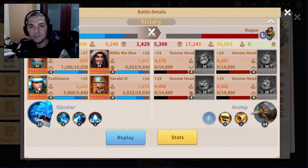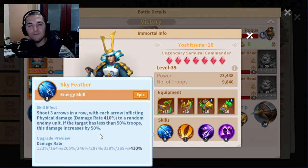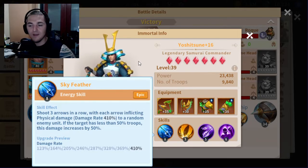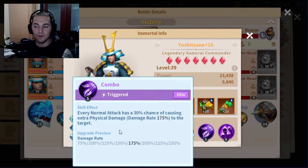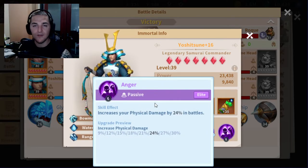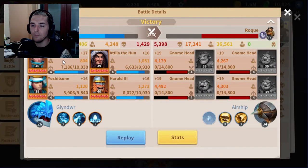The next big DPS dealer is Yoshitsune — he's a bowman, so physical damage is king. He has a wonderful bonus to his Skyfeather energy skill where if the target has less than 50% troops, his damage is increased by 50%. I'm running Cleave, which does bonus damage to two nearby units so I hit three units total, and Combo, which does an additional 175% chance damage burst to the target I'm attacking. The goal is to focus down targets below 50% fast so Yoshitsune can abuse that 50% damage bonus when Skyfeather pops, while Merlin AoEs everybody.